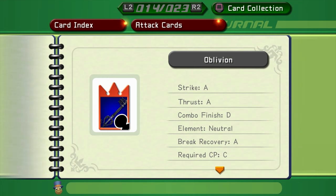Before the brake recovery section, let's kill a myth: a card's number has no influence on damage whatsoever, whether in combos or sleights. The number is only relevant when looking at card breaks.